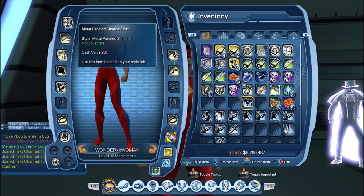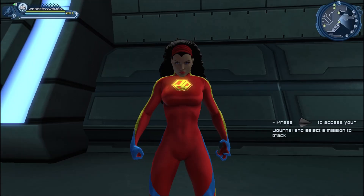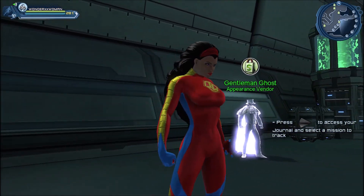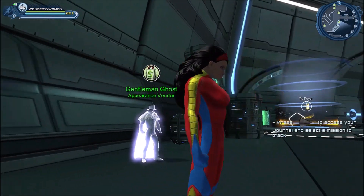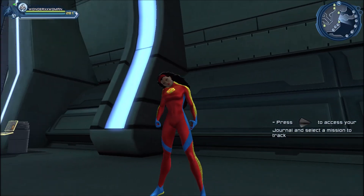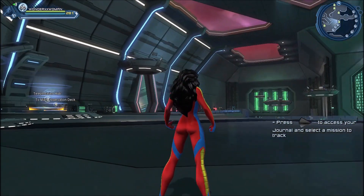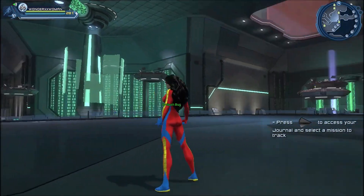Next we have the Metal Panel slimline shirt and pants. This slimline does cover the hands of the character. At first glance it kind of looks like the Time Hunter style, but in my previous video about the slimline styles I did compare it with the Time Hunter style and it is actually quite different.